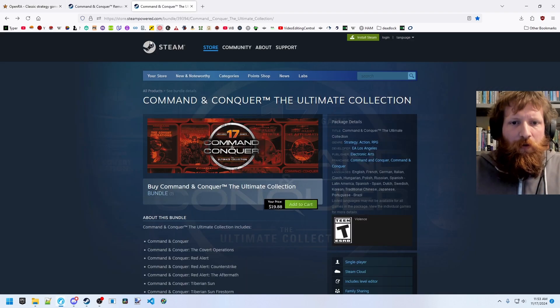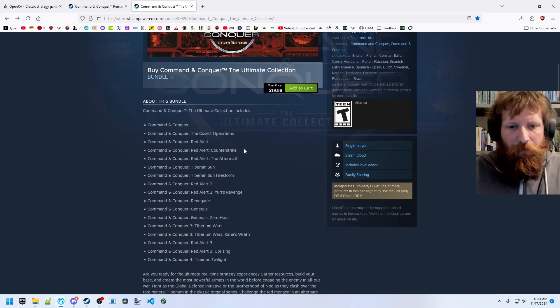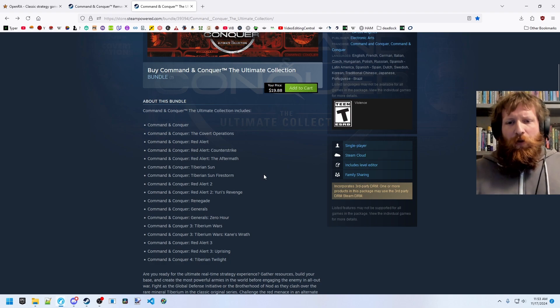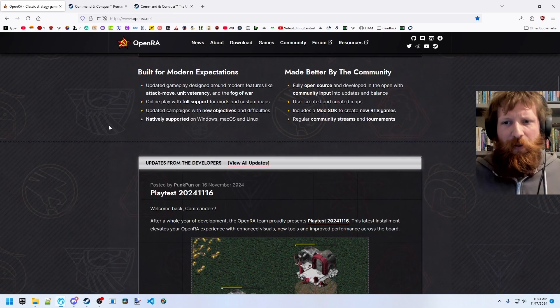Earlier this year, EA released the Command and Conquer Ultimate Collection onto Steam, releasing a lot of these titles for the first time onto Steam. This is $20 and goes on sale from there even, and this can be the best way to pick up a lot of these titles. But at the time there was not support in OpenRA for this Steam collection — you had to jump through a bit of hoops and install it from the get directly, so I decided not to make a video at that point.